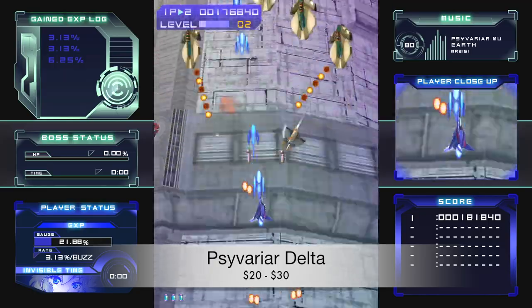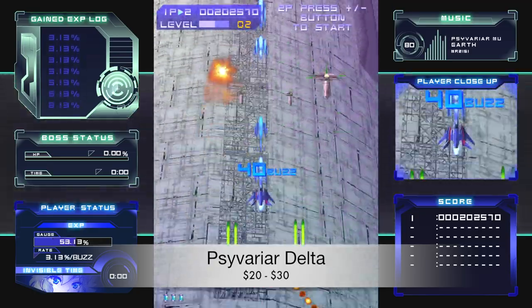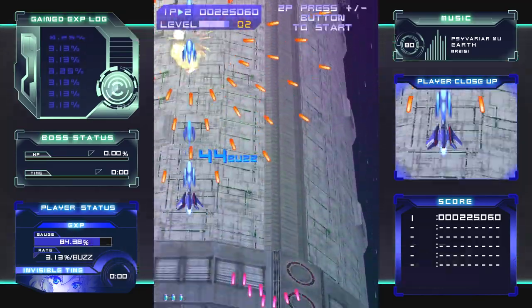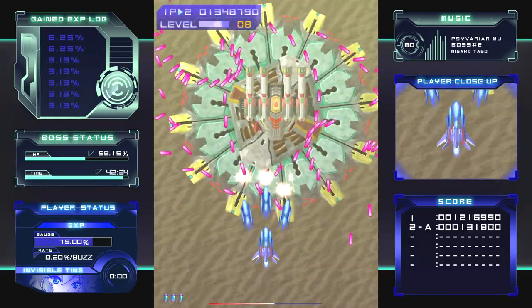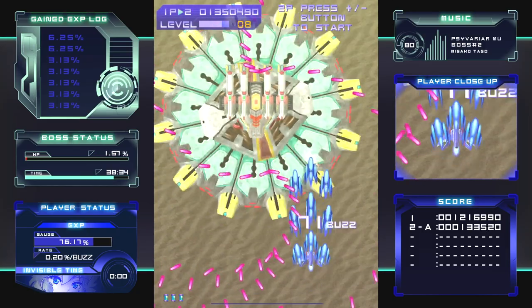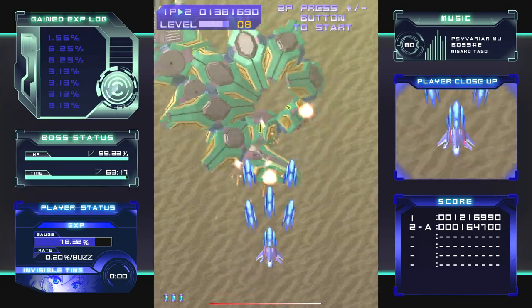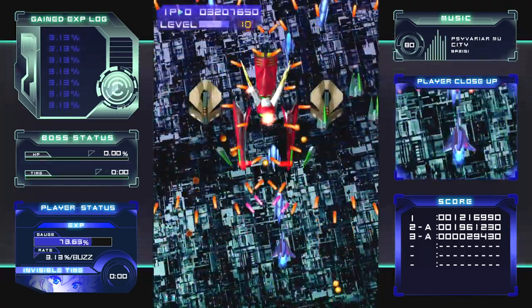We're going to start with Fisvariar Delta, released on August 30th of 2018. The game was developed by City Connection and published by Dispatch Games and City Connection. This is a vertical scrolling shooter that is pretty approachable. It utilizes a buzz or grazing system that helps to increase your level. It's a really solid shooter with a fun score system and a diverse set of ships and game modes to select from.